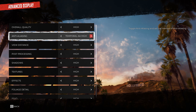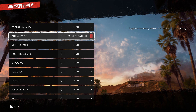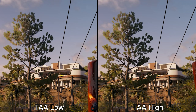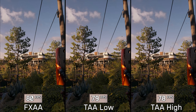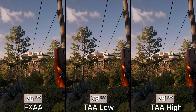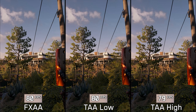The last setting for image quality is anti-aliasing, with three options: FXAA, TAA Low, and TAA High. Both TAA Low and TAA High look almost identical, and the performance difference between all three options is negligible. So if you're thinking about using FXAA to get higher frame rates, there's no need — use TAA High instead.